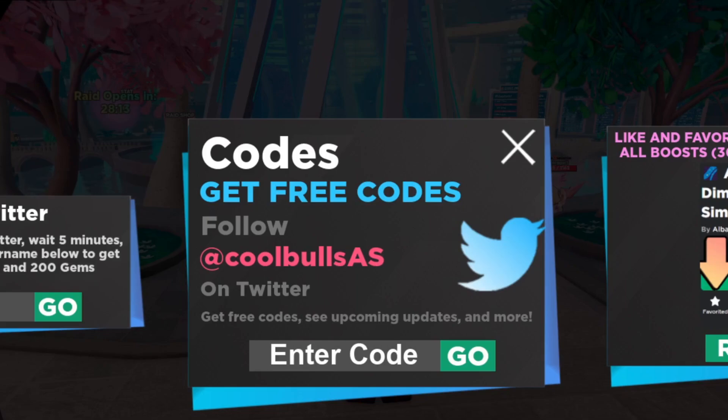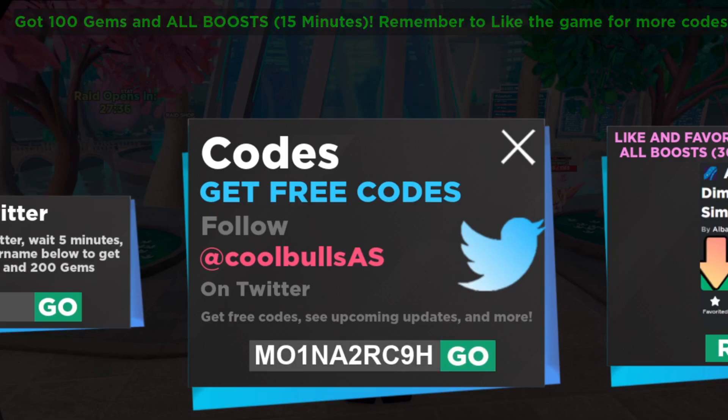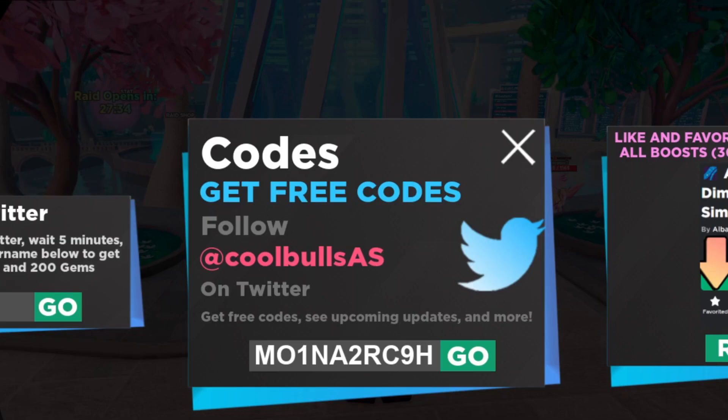Moving over to the next working code: M01NA2RC9H. This is a brand new working code. It gives you free gems and boosts as well. Let's redeem it — we got 100 gems and all boosts for 15 minutes. This is an OP code because literally all boosts for 15 minutes is a lot of time.